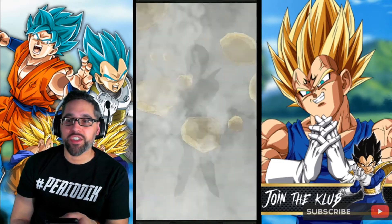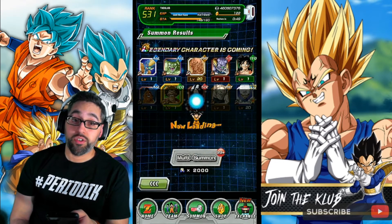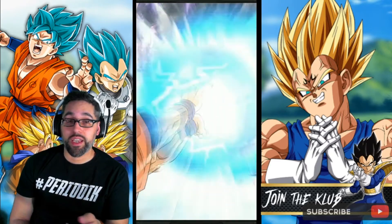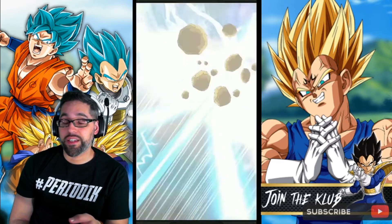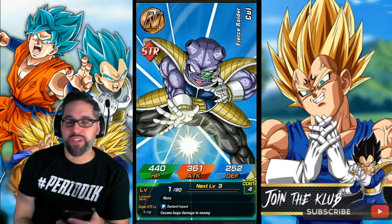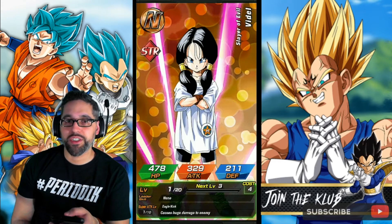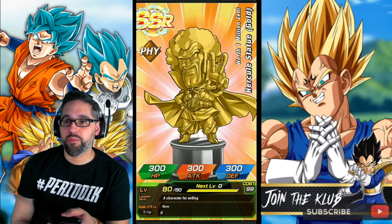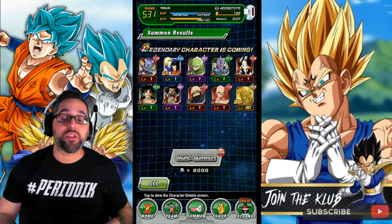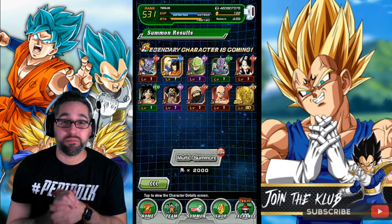It just feels weird seeing all these cool animations and knowing I'm going to get a free-to-play LR that I've already rainbowed a long time ago, but hey — it is what it is, we knew what we were getting into. This should be our last one for this video — our 50,000th friend point spent. Can we get something decent? An Elder Kai — even a Dozing Kai, I'll take another Dozing Kai.